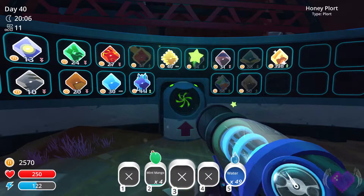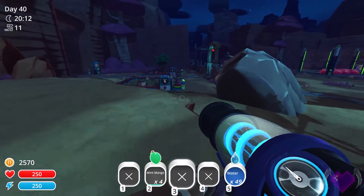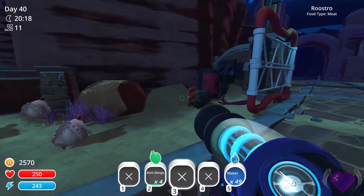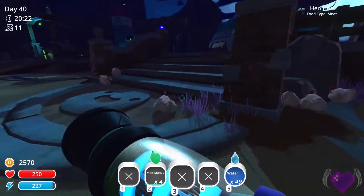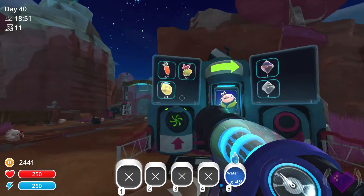One of the most anticipated features of this update are the Saber Slimes, but these aren't technically separate slimes because according to the lore, the original Sabers died out long ago and their descendants live on in Largo Slimes. So the Sabers that we're going to run into are only Largos, but we will be able to collect their Plorts and turn them in at the market. Next we have the Range Exchange, which also got a visual upgrade so that it's a little bit clearer to read.